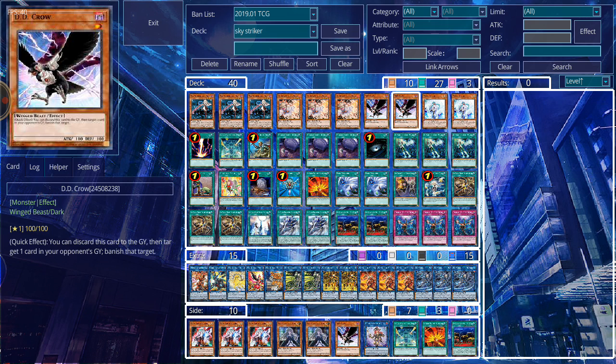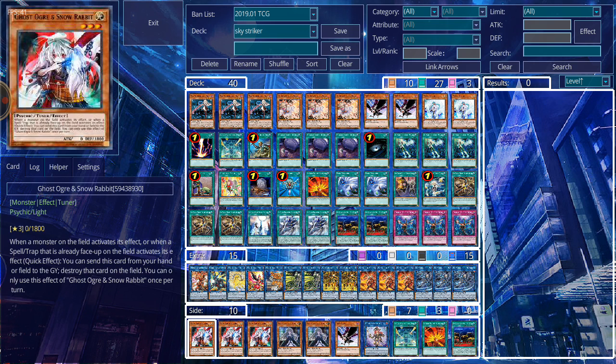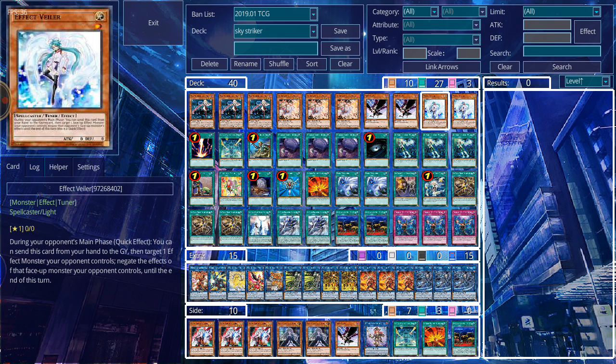Effect Veiler is maybe an odd choice, but it's seeing a lot more play because Ghost Ogre just is not cutting it — she may destroy the card but she does not negate it. If you want something negated, that's what Effect Veiler does. Effect Veiler is a little more situational considering I'm running three Infinite Impermanence, but I did want to at least try to work her in. She didn't do too bad and honestly has a lot more utility now than before. With these hand traps, you don't know which ones are going to serve you well, so you side them in and hope for the best.